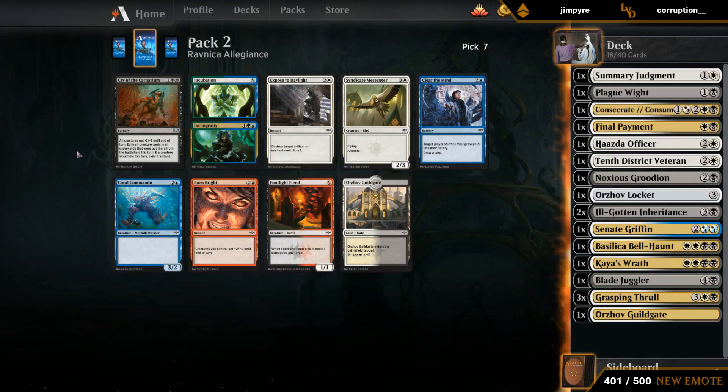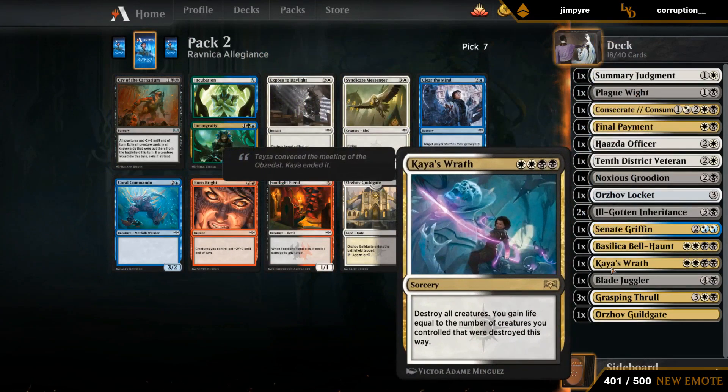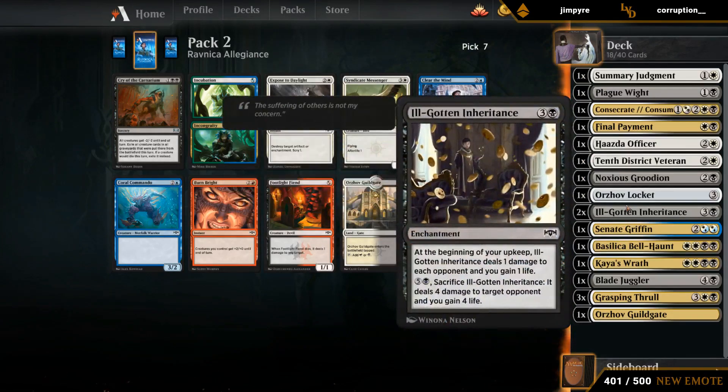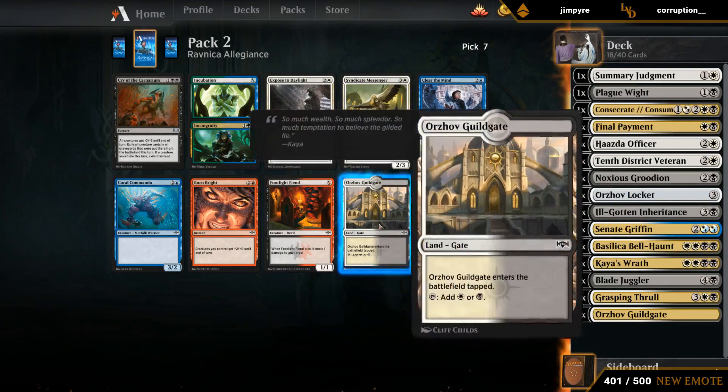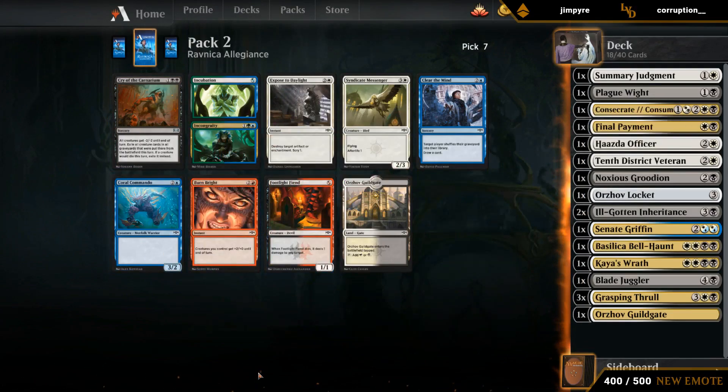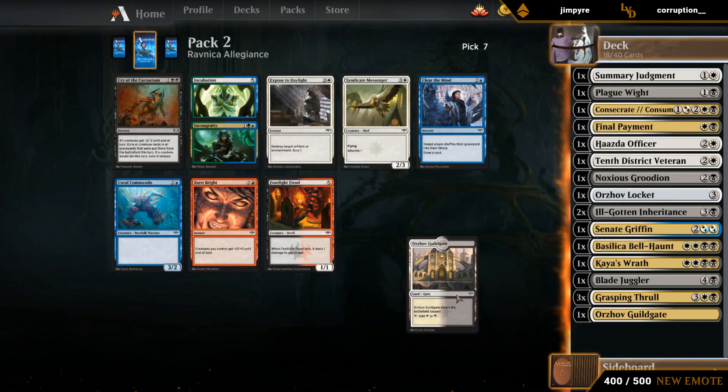A Cry with a Carinarium, so we can have a Cry alongside a Kaya's Wrath. Can take a Messenger, although the four-drops are pretty stacked already. Or another Guild Gate. I think this is between Guild Gate and Cry — Fiend is also consideration, just as an early play. But I think I'll still take the Guild Gate. Let's just take a Guild Gate.